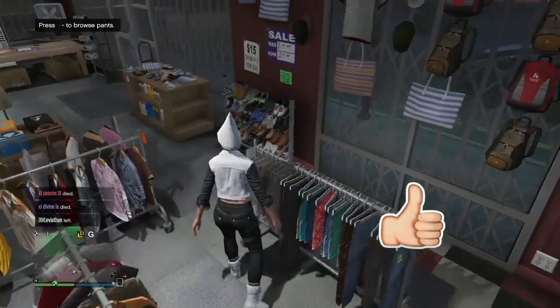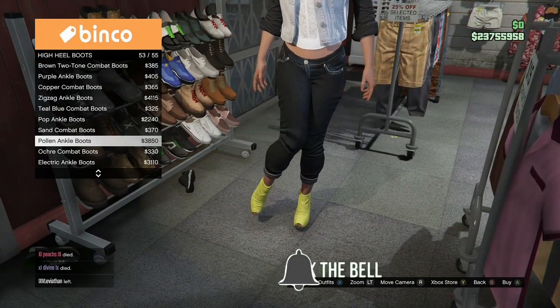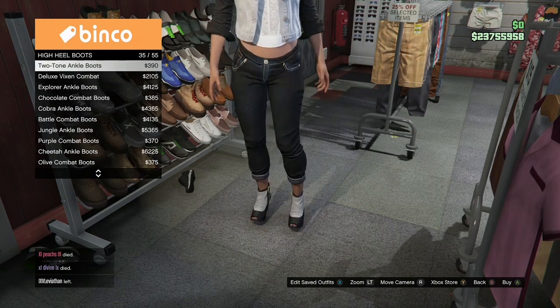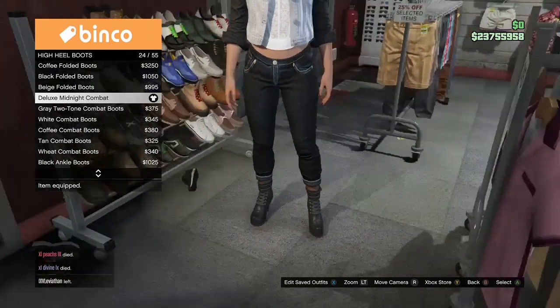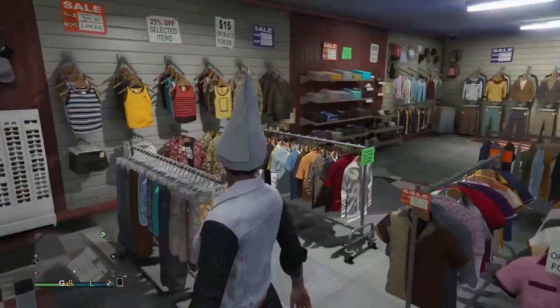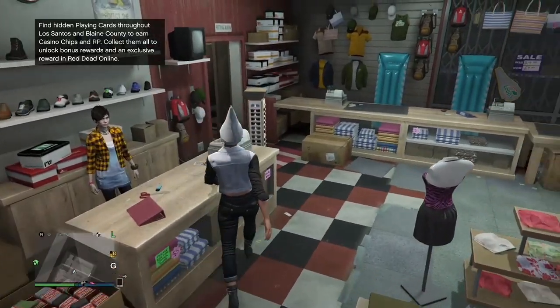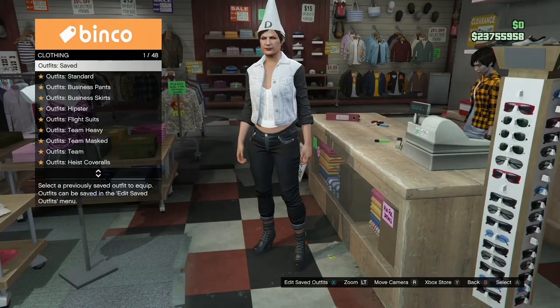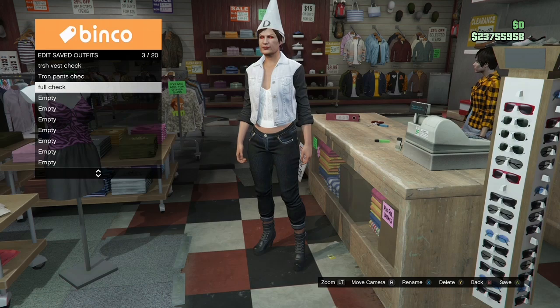Once you've got the jeans, make your way over to the shoes, go to high heel boots, and put on the deluxe midnight combat boots — you should have already bought them the first time. You can also put black woolen gloves on the outfit by going to accessories. If you want the checkerboard hat, put on the gray plate canvas hat. Once you've got that, go ahead and save the outfit in an empty slot on your main character.